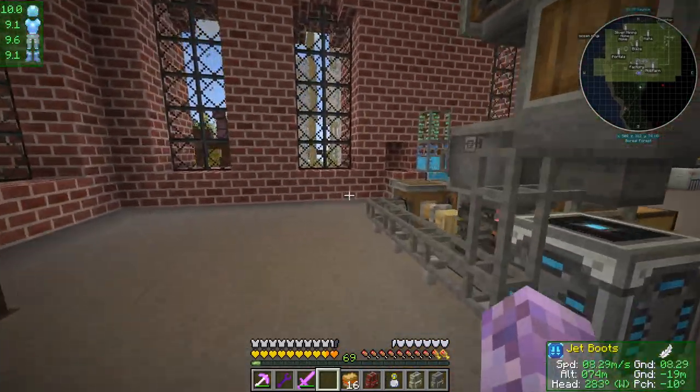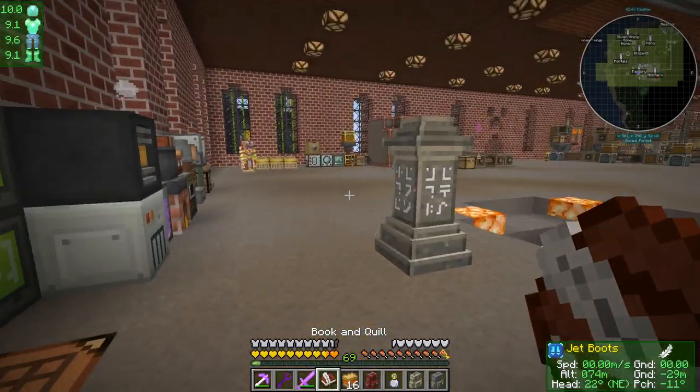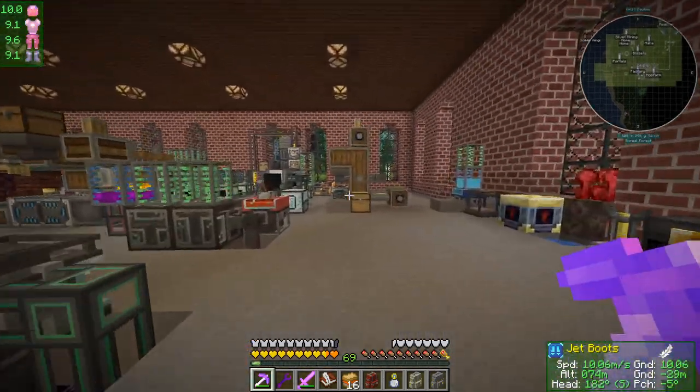Going back to our original book - upgrading the components of thermal machines - this is going to be done. We've split out our energizing orbs but might want to come back to this. We got a second pressurized chamber; I don't think I'm going to go for a third. Bees we never did, but that's a lot of talking about things we could do - let's improve the speed of this.